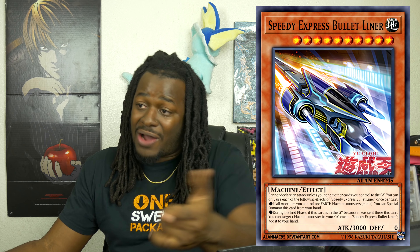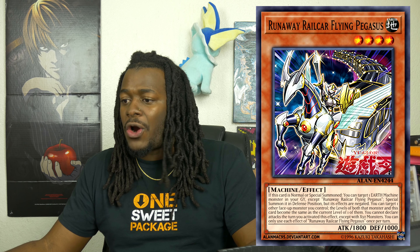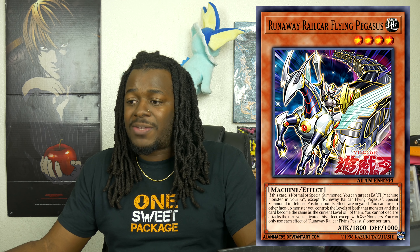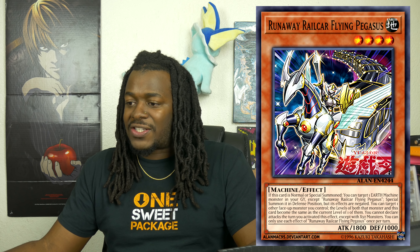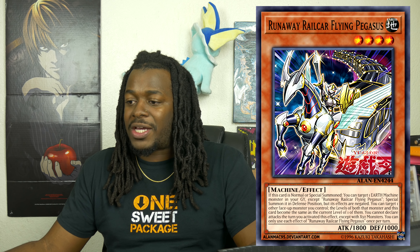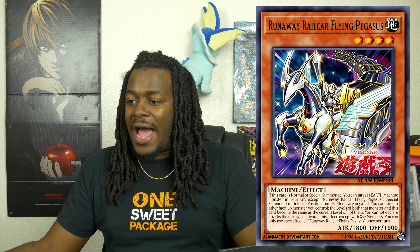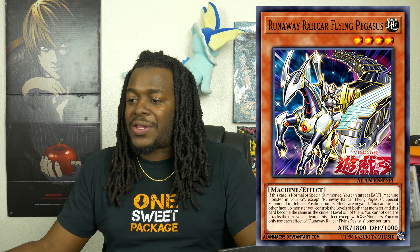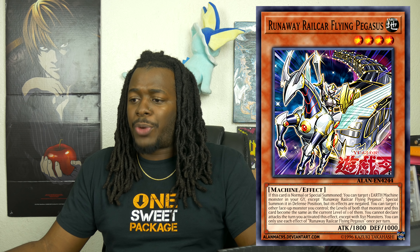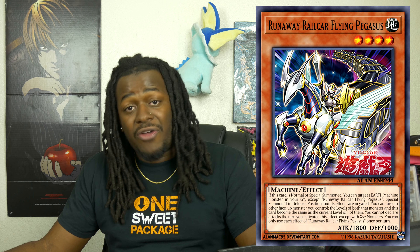Trains look like the best archetype in the set so far. Flying Pegasus Railroad Stampede is a Level 4, 1,800 ATK Machine monster. If this card is Normal or Special Summoned, you can target one Earth Machine monster in your graveyard and Special Summon it in Defense Position with its effects negated. You can also target one other face-up monster you control — the levels of both that monster and this card become the same as one of them. You cannot declare an attack the turn you activate this effect, setting up Xyz plays. You can only use the effect of Flying Pegasus Railroad Stampede once per turn. This is important for the Train concept — not only is it a Level 4 monster that can summon others, it can make itself Level 10.